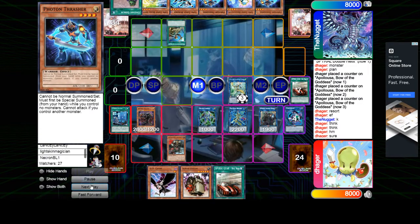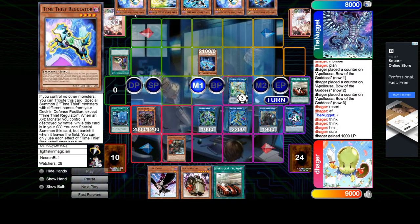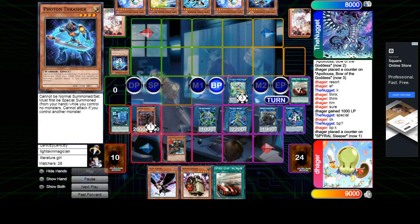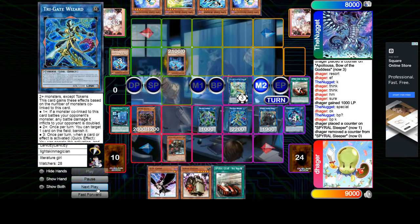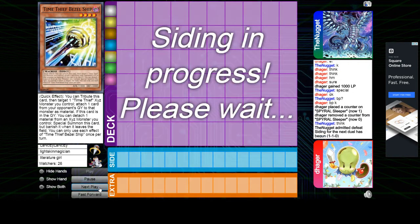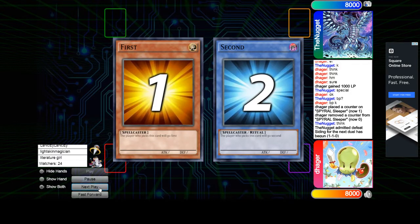He already has Thrasher, but he's gonna add Thrasher and Upstart into — summon Thrasher. Attack, Secure Guardena, Sleeper pops Thrasher — so that way Trigate keeps its negate. Summon Thrasher, normal summon Bezzleship. And then he's just gonna admit defeat because that board is just too hard to break.